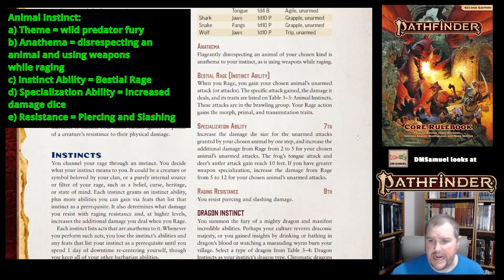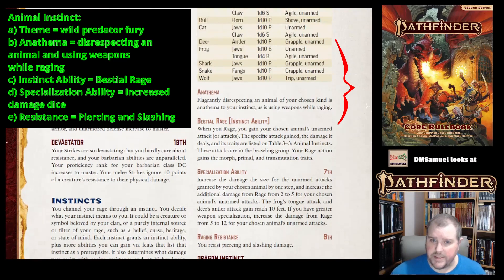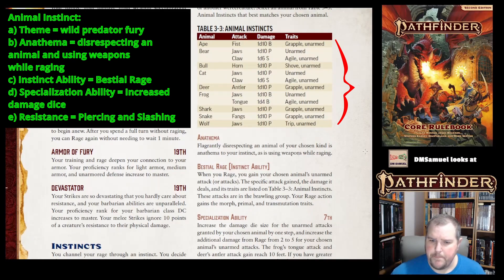Bestial Rage is the instinct ability you get. When you rage, you gain your chosen animal's unarmed attack as listed on that table. Your Rage action gains the Morph, Primal, and Transmutation traits, which matters for how those traits interact with certain other abilities and feats.